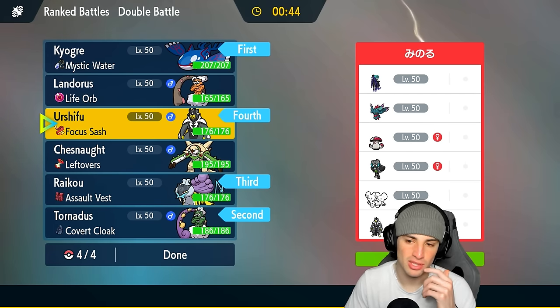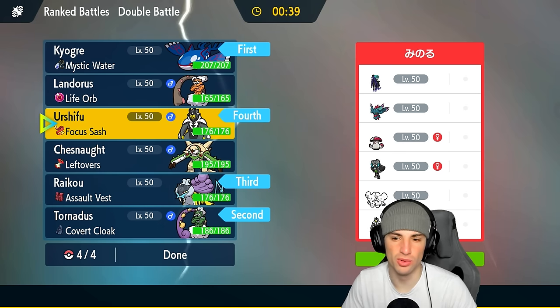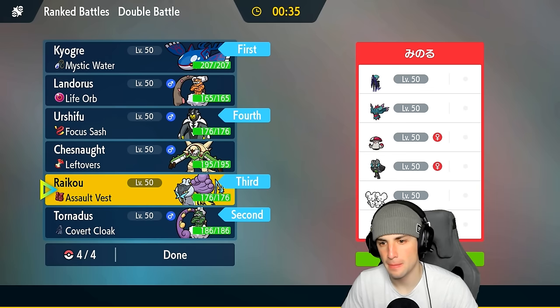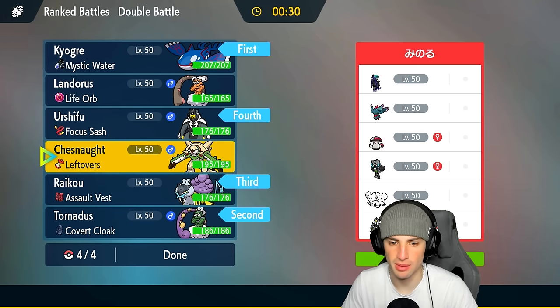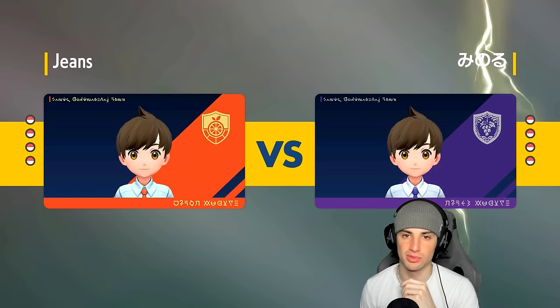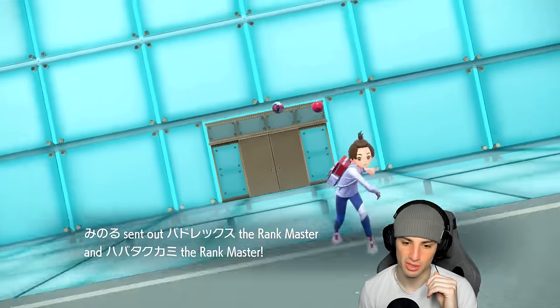Do they have any speed control here? Maybe Icy Wind on Fluttermane or even Trick Room on Amoonguss — that could be a little scary. I'm gonna say Trick Room on Fluttermane rather than Amoonguss. If they do end up leading Fluttermane and a Rage Powder or Follow Me Pokemon, we might just not even pop Tailwind and go straight attacking — Bleakwind Storm, Water Spout, Origin Pulse — and read what they're doing, because we don't want to set up Tailwind while they set up Trick Room.